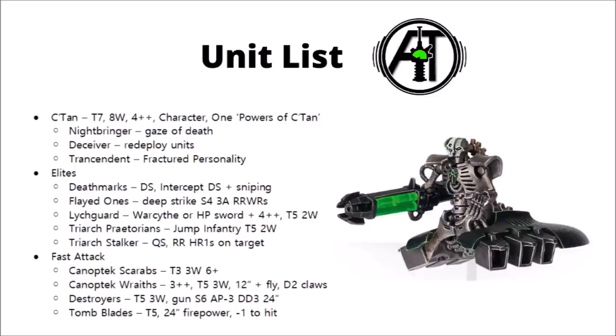Moving on to Elite choices — first, C'tan Shards. These are Toughness 7, 8-wound character models with a 4+ invulnerable save. You can get 3 variants: the Nightbringer, the Deceiver, and the Transcendent C'tan. The Nightbringer is more fighty in combat with a powerful 12-inch Gaze of Death shooting attack. The Deceiver allows the Necron player to redeploy D3 units at the start of the game, so bear in mind the Necron player might react better to your deployment. The Transcendent C'tan can use Fractured Personality to roll for 2 random statline buffs or choose one. They all get Powers of the C'tan — knowing 2 and casting 1 per turn — which generally generate mortal wounds and do more damage the closer the C'tan are to your lines.